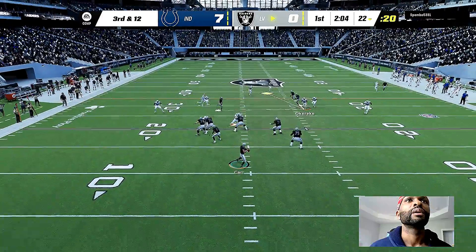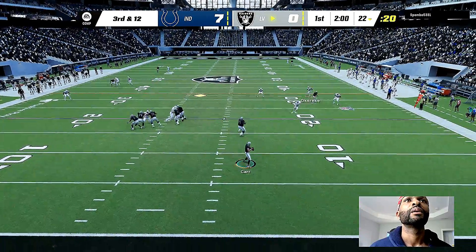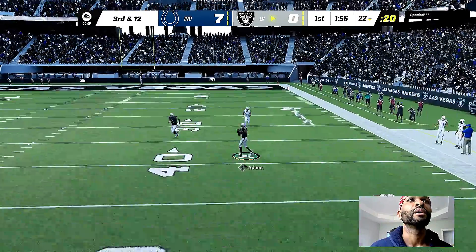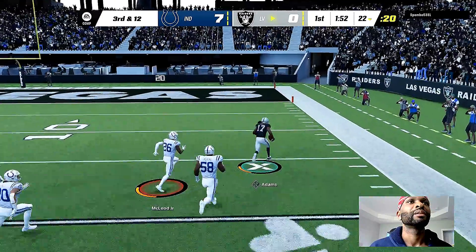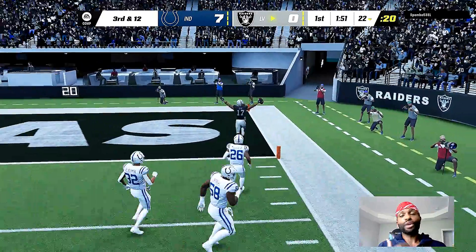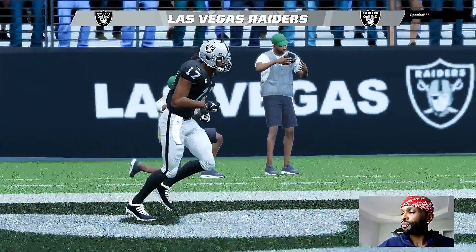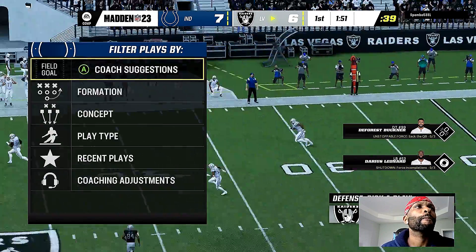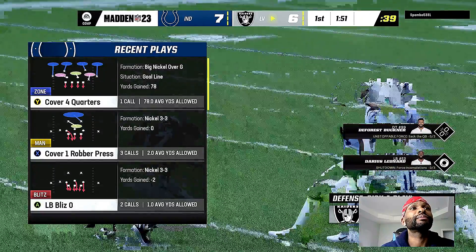Now Carr — eluding the pressure right, looking deep for Adams — they've got his man, complete. There he goes right side, and he will score! Touchdown, Las Vegas. Devontae Adams, 78 yards. And the Raiders are able to strike back quickly with an opening touchdown of their own.